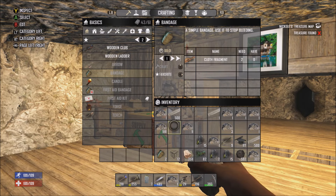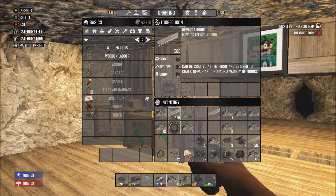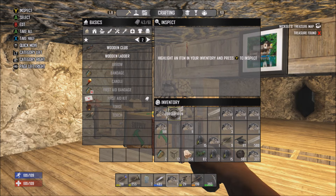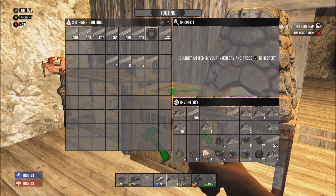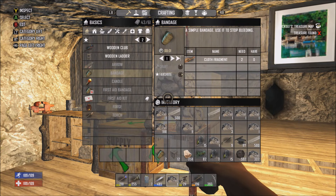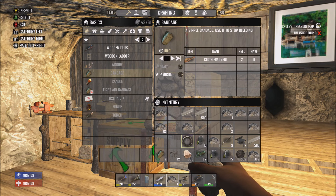You're gonna want an item to duplicate — it has to be scrappable and you need a full stack of it. Yeah, it kind of sucks that it has to be scrappable and you have to have a full stack, especially when duplicating forged iron because it takes a while to get. You're also gonna want one single piece of that same item, and just put that somewhere in your inventory.